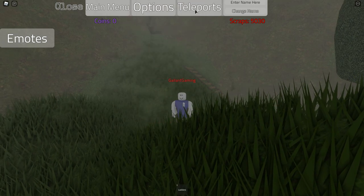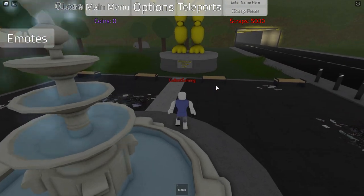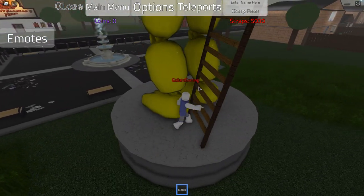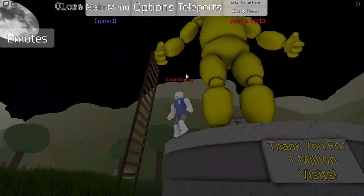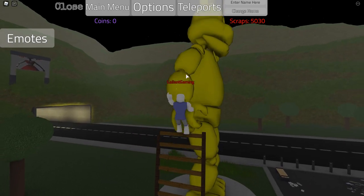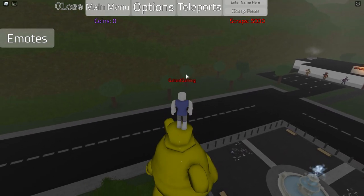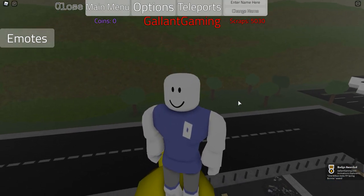Now we're going to take this back to the houses and run up. We can put this somewhere next to the statue — attach it to his hand and climb up. It makes this a lot easier. So we're going to jump up here, jump up to his head, and once you get to the top, the 1 Million Visits badge is yours.